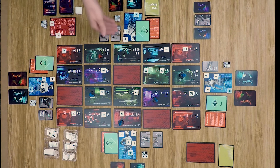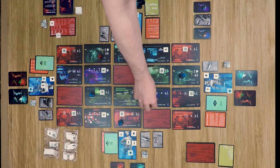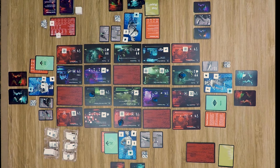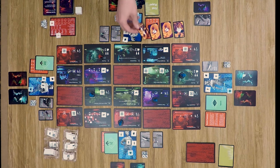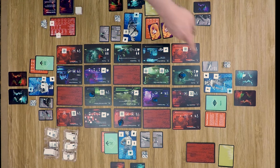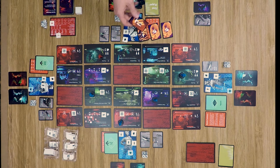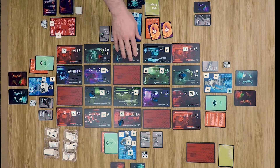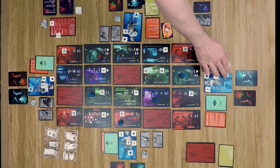Zoe goes next and chooses to search her room. She draws four cards — unfortunately pulling two damage cards as the highest result. She spends a resolve token to draw two new cards and discard one, but is still left with one damage. She takes one point of damage and receives one resolve in return.